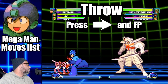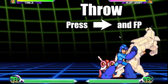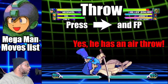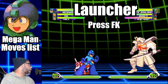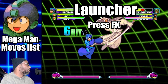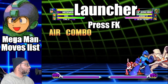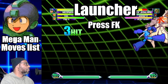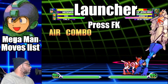Mega Man has one throw in this game. To do the throw, press towards the opponent and press the fierce punch button. After the throw, you can go into an aerial combo. Mega Man may also have an air throw, but that's unconfirmed. Mega Man only has one launcher in the game — to do the launcher, press the fierce kick button. From there you can go into an aerial combo. When doing Mega Man's air combos, it's best to end them with fierce punch, as it does more damage than the Mega Uppercut.